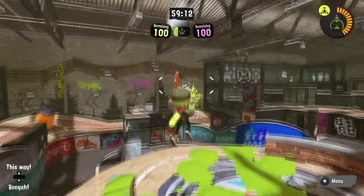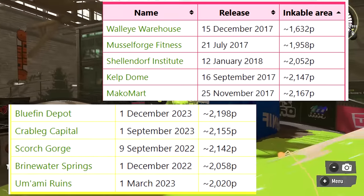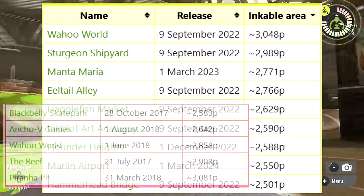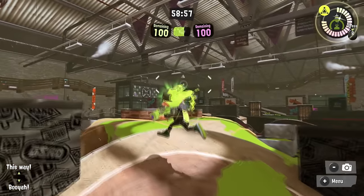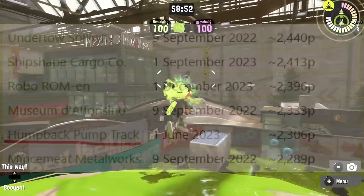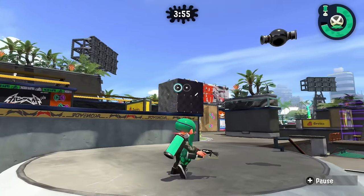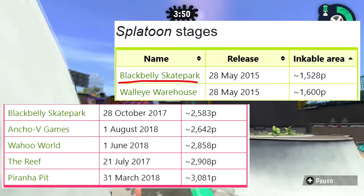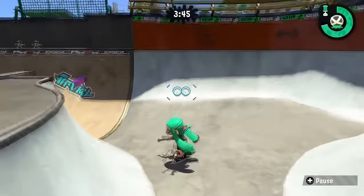Both Splatoon 2 and Splatoon 3 only have five maps with less than 2,200 turf on them. But Splatoon 3 has three more maps than Splatoon 2 with turf amounts over 2,500. And Humpback Pump Track only has like 2,300? The map with the least amount of turf ever is Splatoon 1's Blackbelly Skate Park, which magically had about 800 points of turf added to it during Splatoon 2.